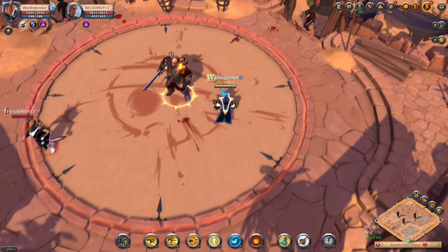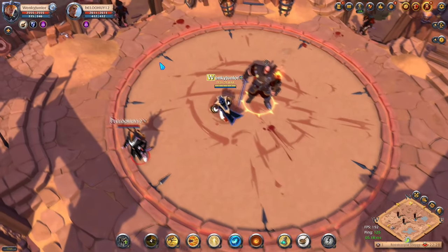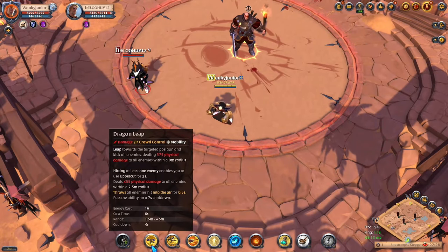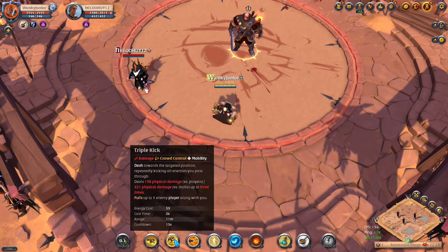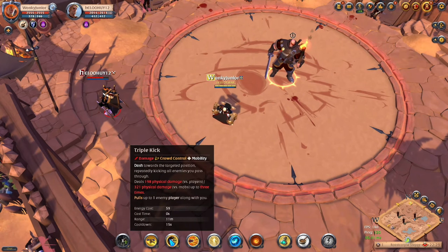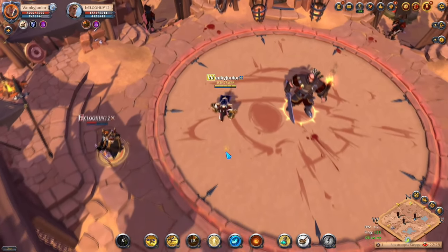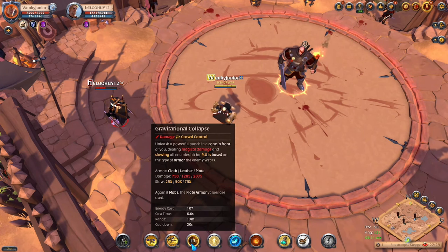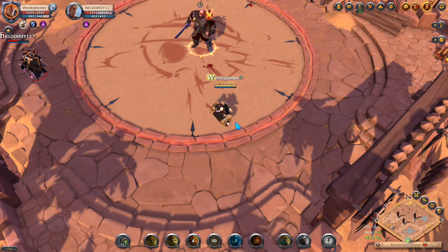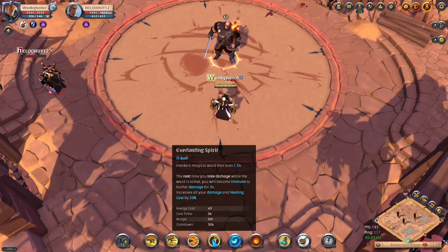For the first Q spell we have Dragon Leap, which leaps toward the enemy while kicking all enemies in the way. This deals damage, and if you hit at least one enemy you can use an uppercut for additional damage and throw the enemy in the air. For the W skill we have Triple Kick, which dashes toward the enemy while repeatedly kicking all targets, dealing damage and pulling a single enemy player along — though this only works on other players. For the E ability we have Gravitational Collapse, a powerful punch that does a lot of damage and slows all enemies depending on their armor. In PvE, this ability counts all mobs as plate users, so you deal maximum damage straight away. For the R skill we have Everlasting Spirit, which makes you immune to all damage. If you get hit while using it, immunity is extended by 3 seconds and you gain a 20% damage increase.